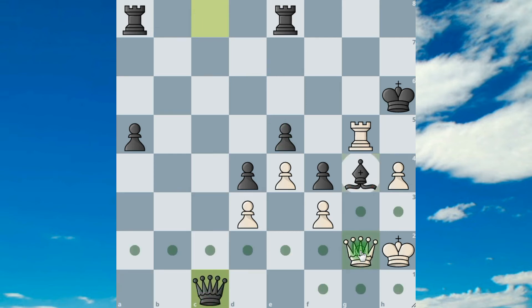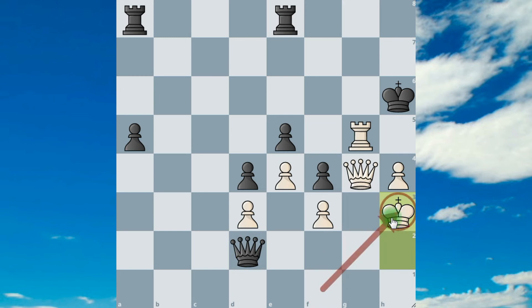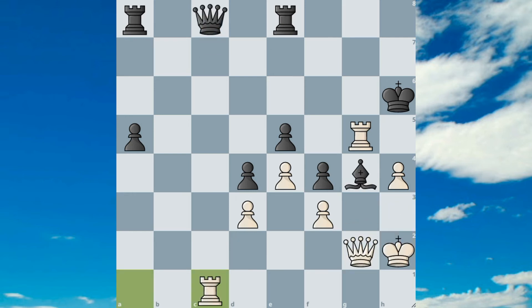In this position if he does check on d2, I'll go up, and then he cannot go to this diagonal to give check. In this position I can do mate in 1 or 2. So he played a very bad move, and after that I delivered mate.